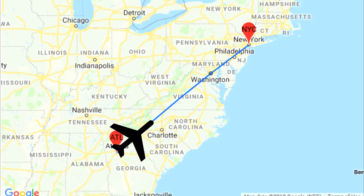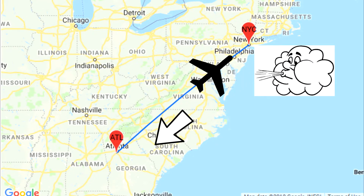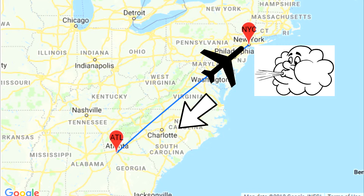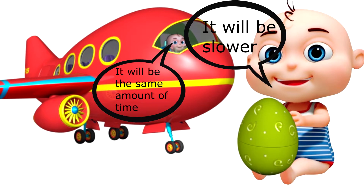I gave my physics students a problem. A plane is traveling from Atlanta to New York City round-trip. The entire time, the wind is blowing a constant direction at 10 miles per hour. This means that the plane is traveling against the wind on the way to New York and with the wind on the way back to Atlanta. The pilot says this is fine — it's gonna be the same amount of time either way because the wind is gonna help on the way back. But some dumb idiot baby says no — overall, it's still gonna be slower than if there was no wind at all.